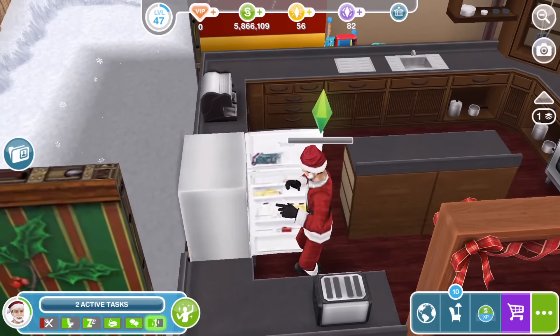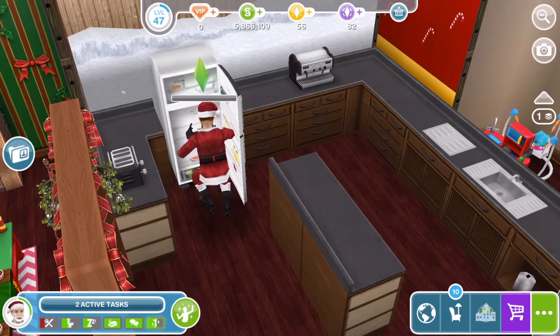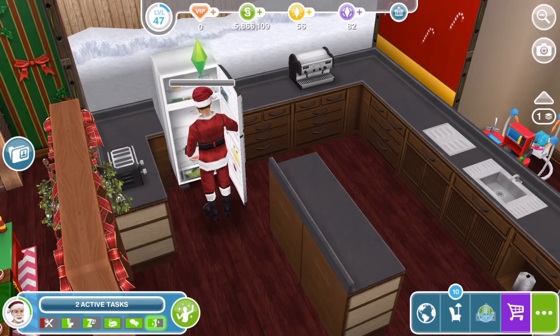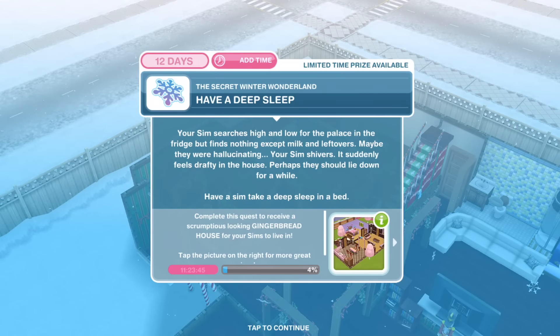I'm currently in the middle of building my Christmas house, so we'll do it over in this house. Let's bring someone over. An exclamation mark pops up near the phone, so we need to discuss Christmas lights — and that takes four minutes. There we go, 'Call a Sim' is completed.